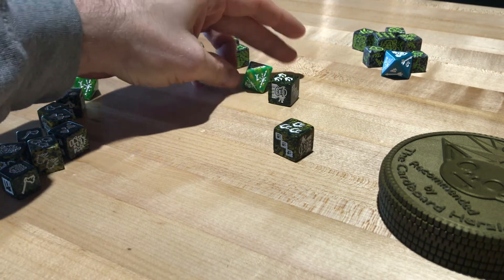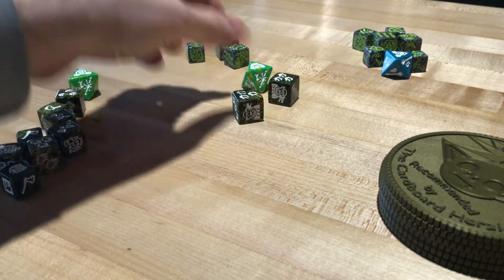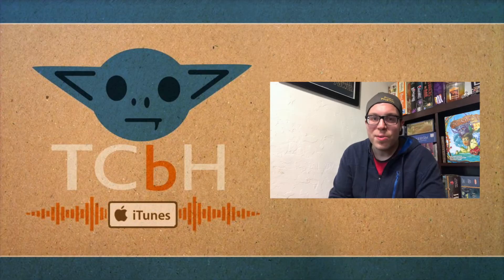Whether it's the awesome iconography — just look at this freaking guy — the sturdiness, the renewability, the outright trickery of gold and black magic, or just the flat-out old-school cool factor of being one of the four OG races in all of Dragon Dice, goblins are undoubtedly one of the coolest and scrappiest factions in the entire game.